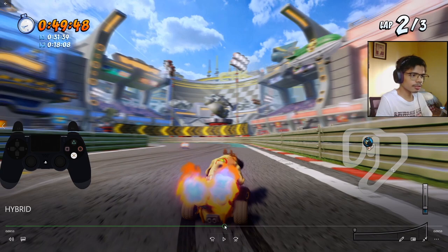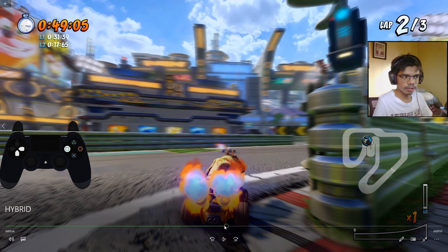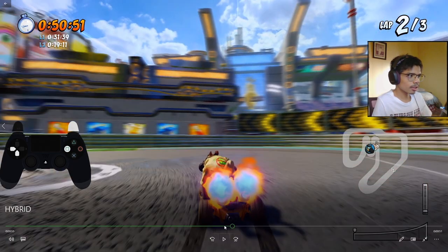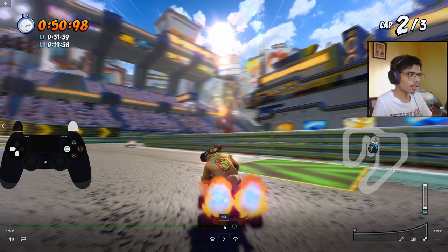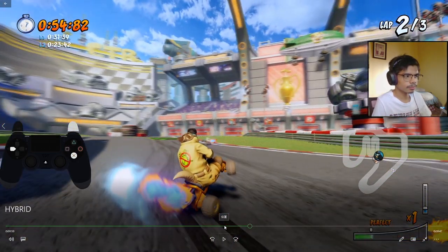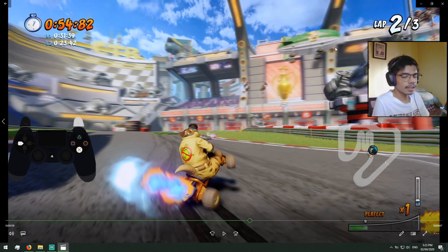I even bumped the wall here but I didn't lose fire — thanks to the update making walls friendlier now. U-turn to the left, and since I felt I was going to bump the wall I jumped, then jumped again. Just remember to fill your reserves as much as possible — you can do that by getting perfect boosts and going over the turbo pads as much as possible.